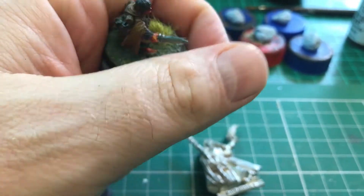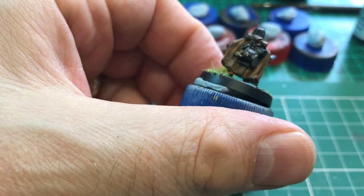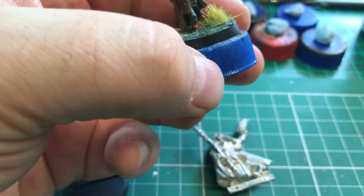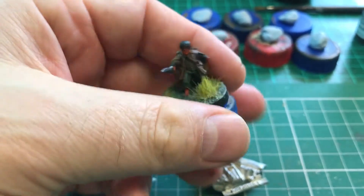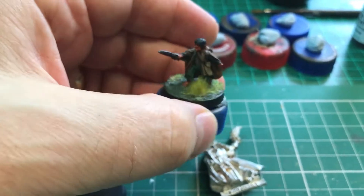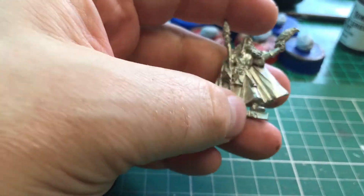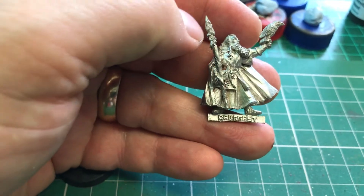I'm not sure whether my Sam character is going to be Samwise — it's not going to be Samwise because of the time period. He's just going to be possibly, if I use him, a Hobbit of unknown origin at the moment, until I create him.